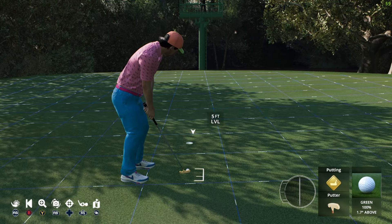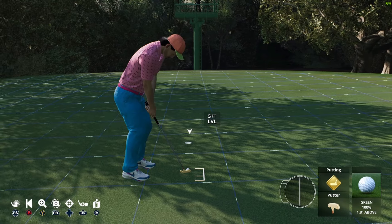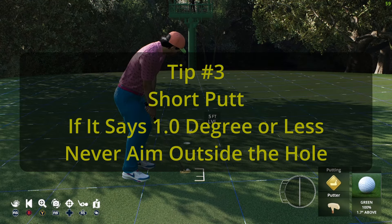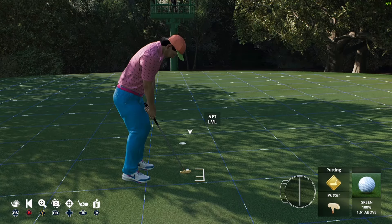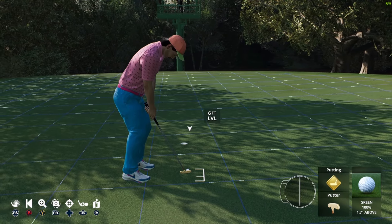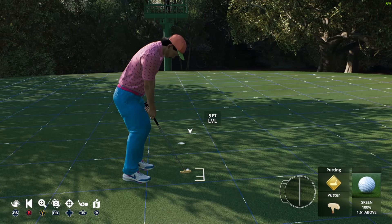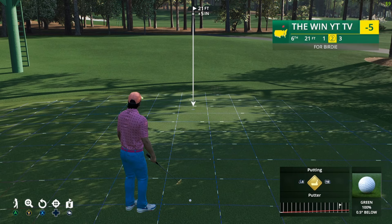Here's a quick three-footer. A lot of people miss these. Look at the bottom right — it says 1.7 degrees above. Tip three: if it's a short putt and it's one degree or less, never play it outside the hole. Since it's 1.7 degrees, you actually do have to play it outside the hole. You can always take a little less break and hit it a little harder.